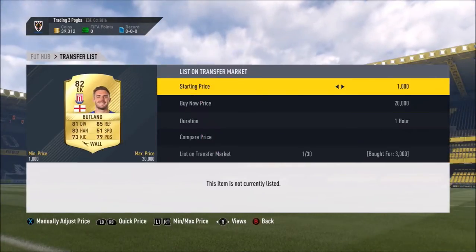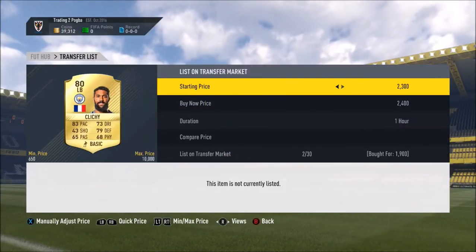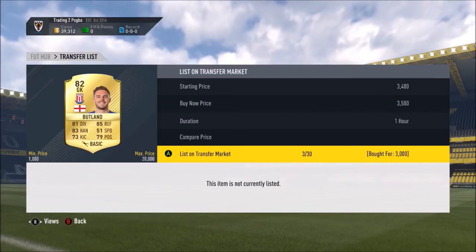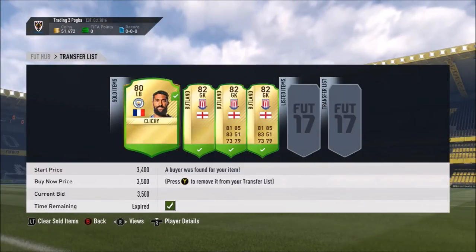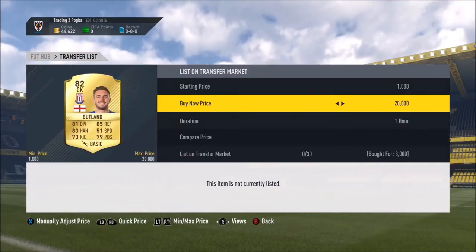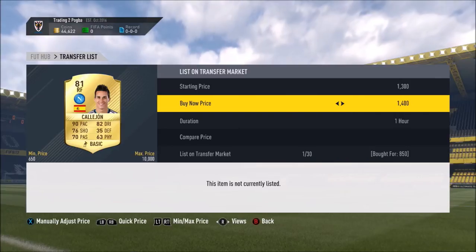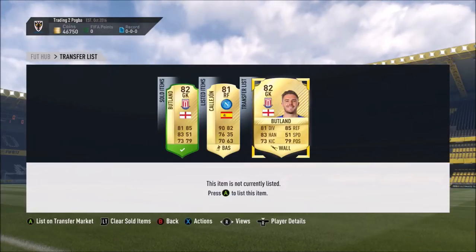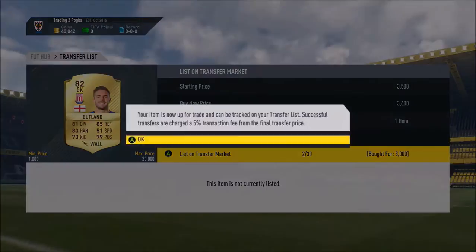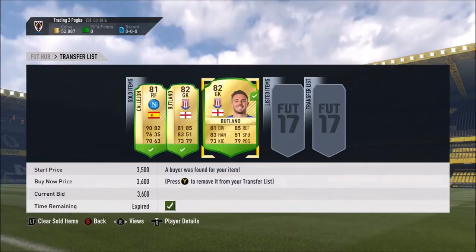We start this episode off by buying some Jack Butlins for 3,000 coins to sell them on for 3,500, and then Gale Clee we bought for 1,900 to sell on for 2,300 coins. At this moment in time we're sitting on around 51,000 coins. We pick up 2 more Jack Butlins for 3,000 to sell for 3.6k, and Jose Callahan at right forward we bought for 850 coins to sell on for 1.5k, trying out the left forward/right forward method.